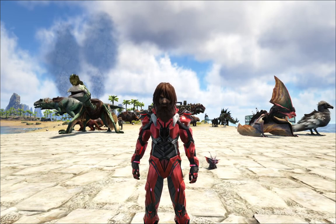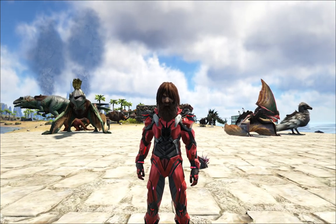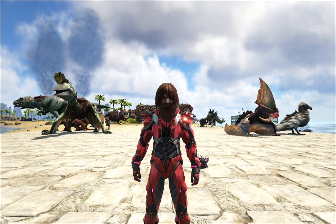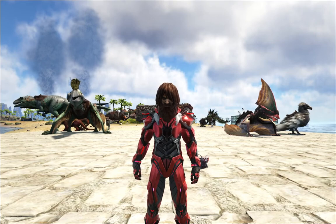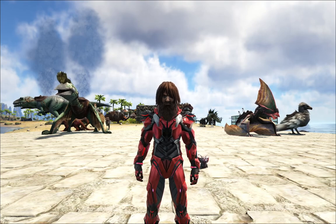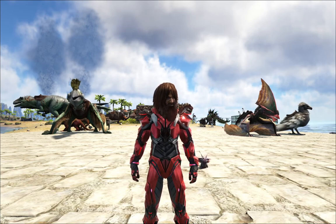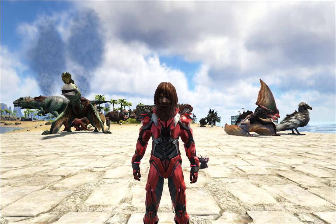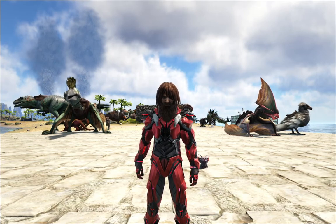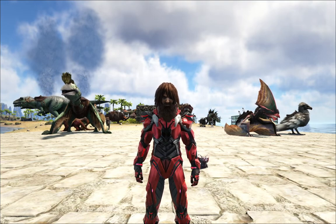Because the boss fight here, there's a special formula: eight megatherium, eight rexes, two yutyrannus. That's how I've always done it here. Because when you go into the boss fight on the Center, you're taking on the megapithecus and the broodmother at the same time. So megatherium for the broodmother, rexes for the megapithecus, yutyrannus to give them each a buff. I assign one yutyrannus to the rexes and the other to the megatherium, so things work out just fine.